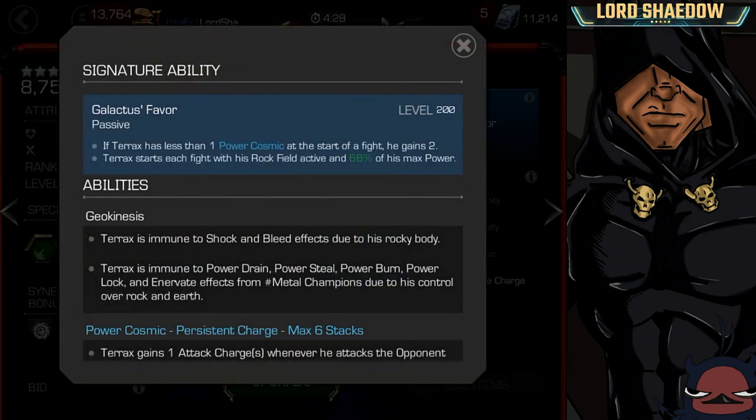Let's take a look at his abilities — the sig ability. Basically, it'll give him a Power Cosmic charge at the start of the fight. He's going to get two if he has less than one. The Rockfeel is going to be active right at the beginning of every fight, and he will start with 66% of his max power at Sig 200. Whether he needs to be awakened or not remains to be seen. It depends on how important those Power Cosmic charges are to ramp up and how difficult they are to ramp up, and if this Rockfeel is significant, then having it active when you start could give you a distinct advantage.